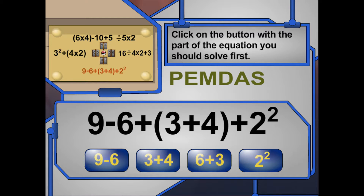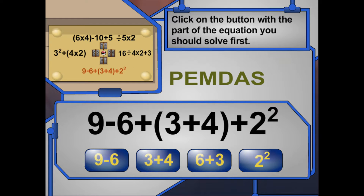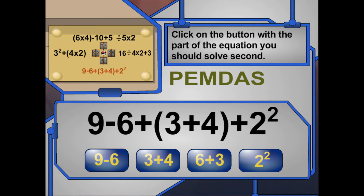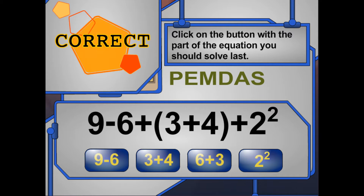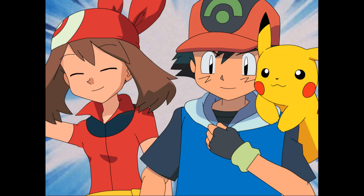Let's try this one! Highlight and click on the part of the problem to solve first. Yes! We add 3 plus 4 first because they're in parentheses. Which part should you solve next? Highlight and click on the part you should work on now. Yes! 2 squared! Because exponents come after parentheses in the order of operations! Let's keep going! Highlight and click on the part to solve last in this math problem. Yes! 9 minus 6 is subtraction and that's last! Yay! Awesome!